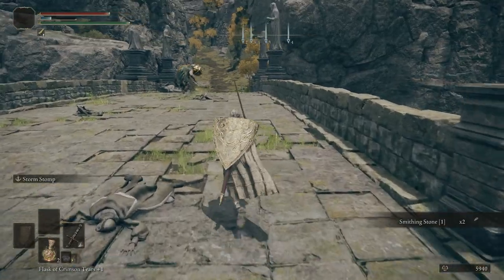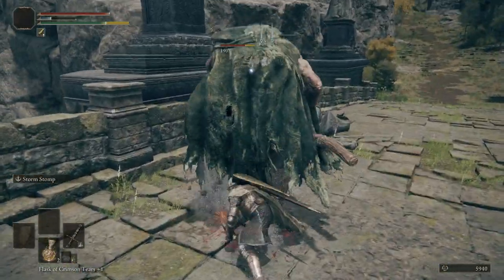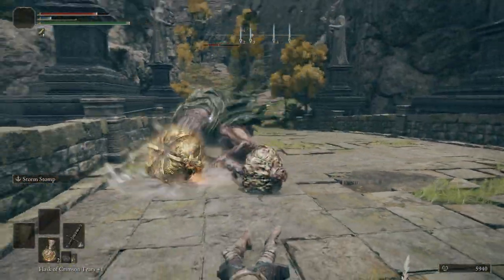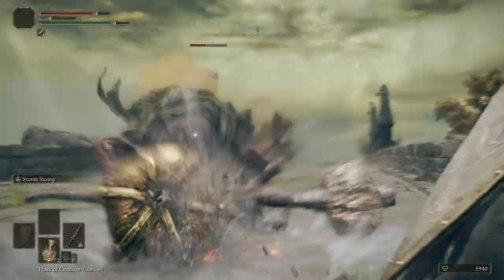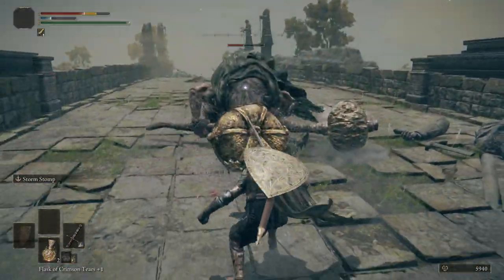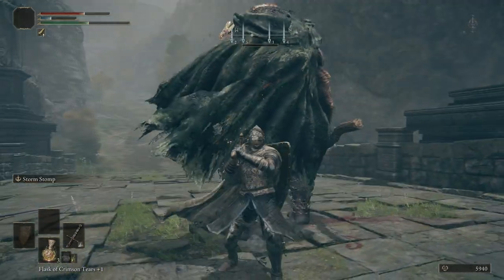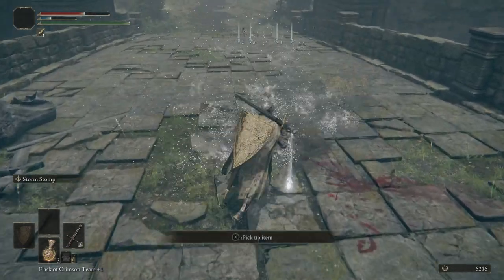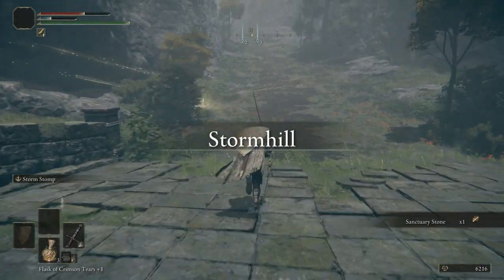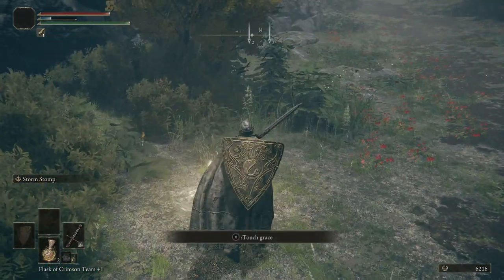Grab this smithing stone, and we have a pumpkin head over there. That AOE — I'll tell you what. Did he knock himself around too much? I think he made himself kind of brain-dead there for a second. Again, try not to rest at a grace if you can help it — I don't know if that's a glitch or something else with Alexander.